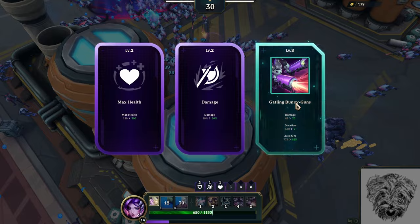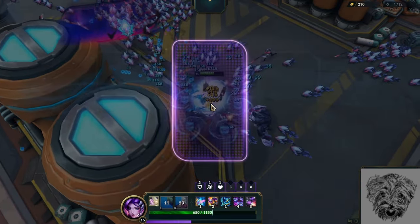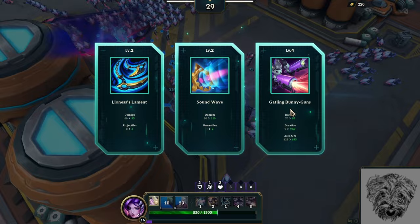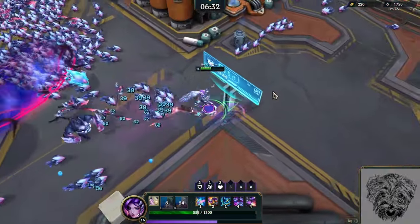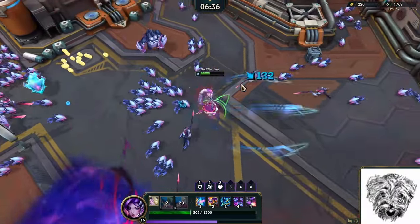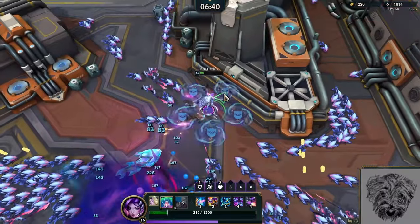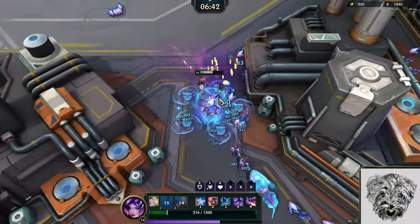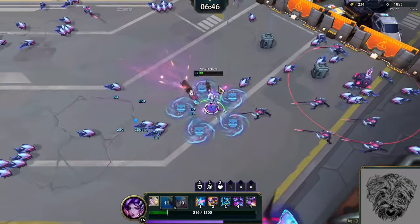Magnets — the rainbow thing on the ground will pull everything towards you. Anything you haven't picked up — they're generally pretty nice to have if you know you're not going to be picking up a lot. I still need to pick up some health imminently. I cannot outrun this.